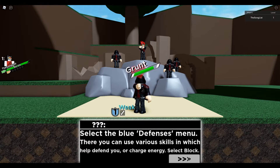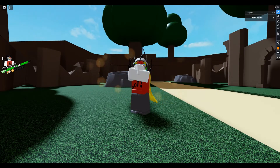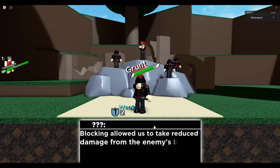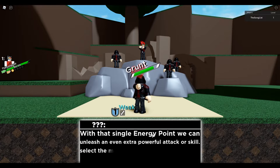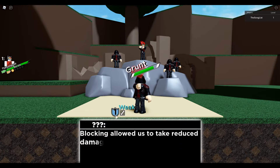Select the blue defenses menu — you can use various skills to help you defend and block. I get this huge circle around me as an indication of what's being selected or chosen. But it looks pretty cheap, to be honest — cheap in the aspect of low quality. Usually games will have indicators like lines or something, not a huge image that just blocks everything.